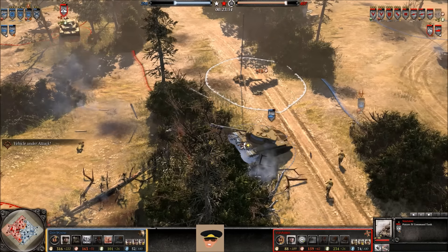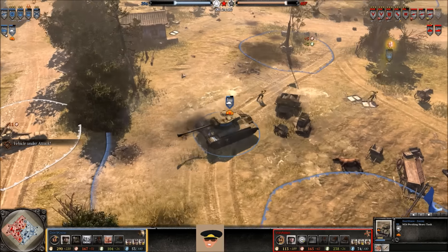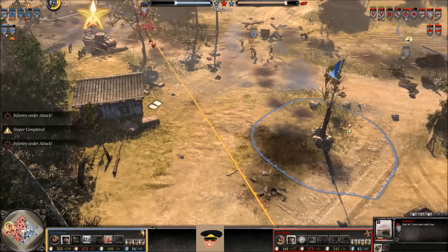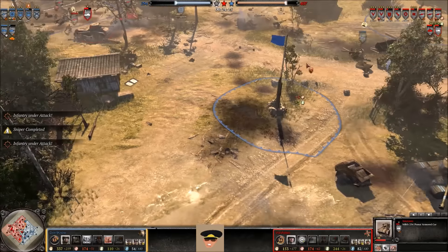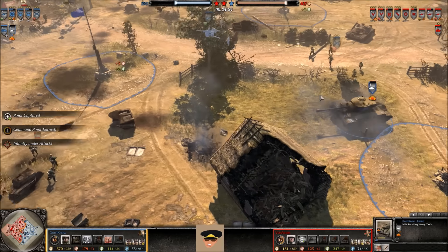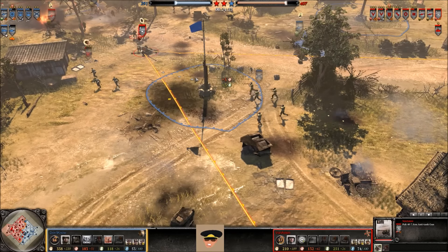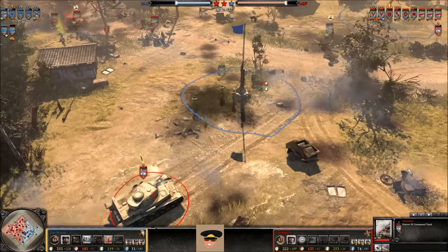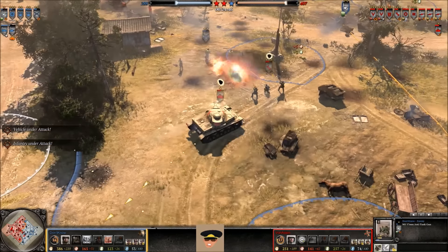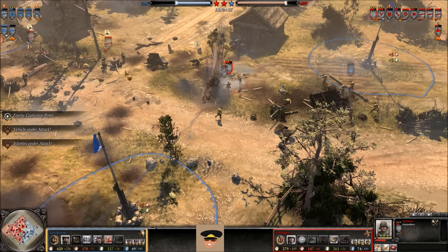Rangers take the top victory point for the US Forces. Down at the bottom, Rangers try to take the bottom victory point and force the Osttruppen out. The Pershing comes around the corner — does a Kool-Aid man and bursts through the wall of trees. Its engine gets damaged by a Panzerfaust from the Osttruppen and has to bail out immediately. The Pak-40 pushes across the map. The Puma takes a shot from the 57. Now the Pershing is in big trouble — very low on health, nearly destroyed, brought all the way back to base. One Rifleman lost to a Pak-40.